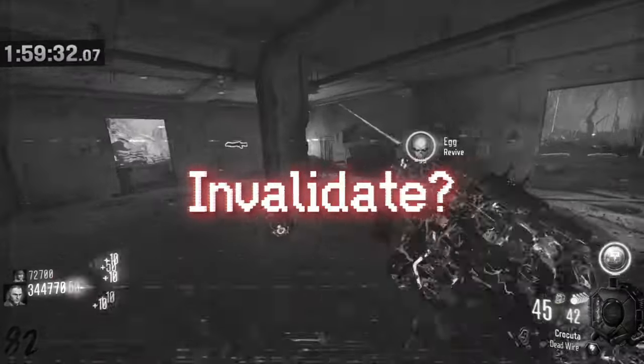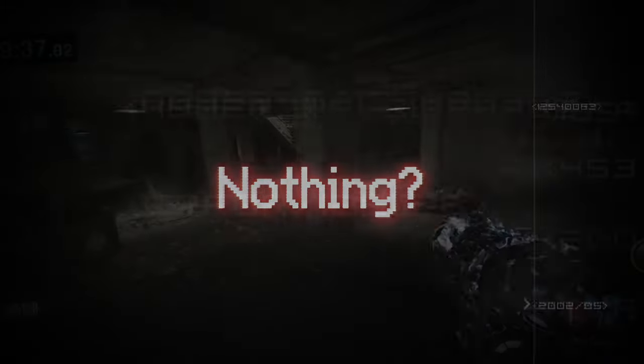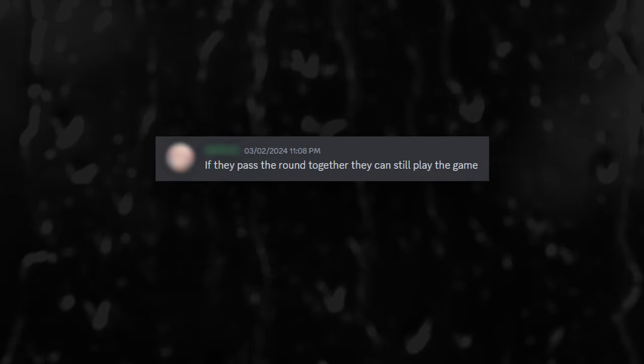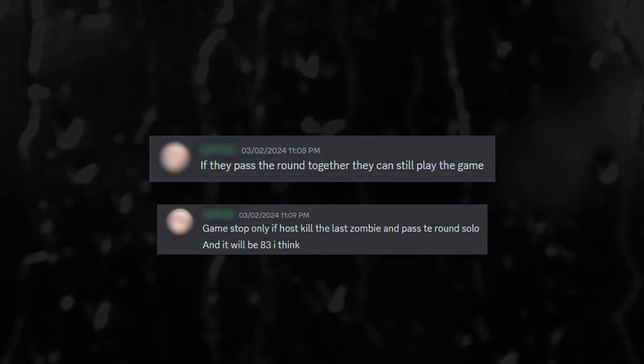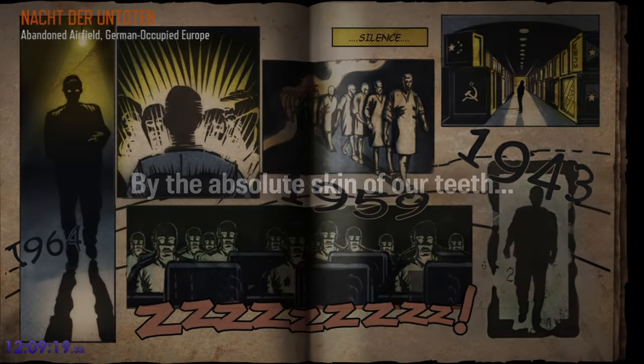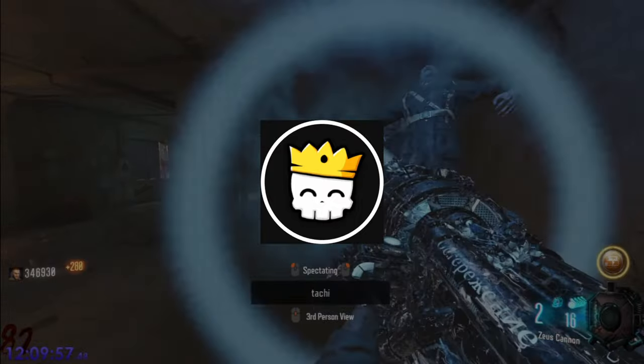At the very end of round 82, with only around 60 zombies left, Mixtra had disconnected from our game. This sent us into an absolute panic — we had no idea what to do. Was this going to invalidate our run? Was all of this time going to be for nothing? We sent a message in the Zombies World Records server describing our situation, and one of the support team members quickly got back to us and said that as long as Mixtra could rejoin, we could finish the round and still achieve our world record. And thankfully, by the absolute skin of our teeth, he managed to join back — and with not many zombies left, I just had to finish the round.